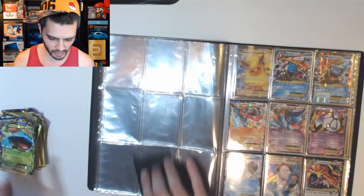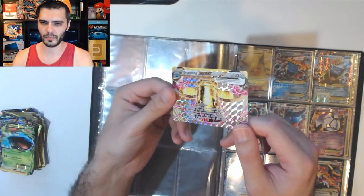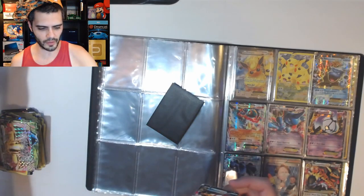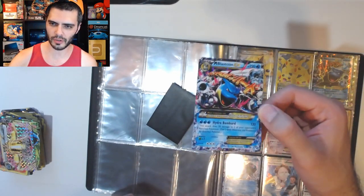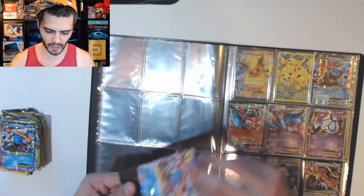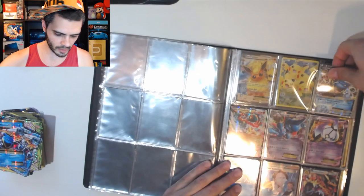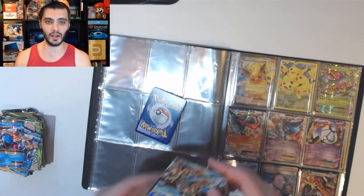Regular Venusaur EX — got a bunch of those. Bronzong BREAK. It's crazy how not desirable or hard to get BREAK cards are — they're super shiny and fancy but. Mega Blastoise — pretty nice. Another Mega Blastoise. Another Mega Blastoise. I'm drowning in Blastoises.